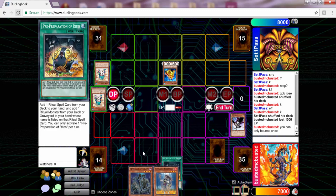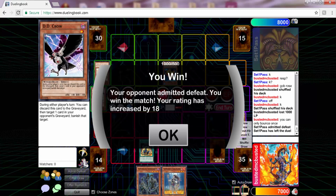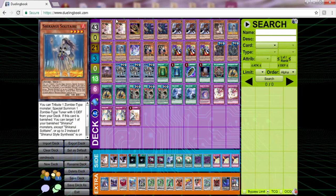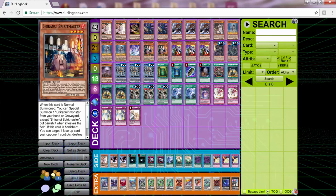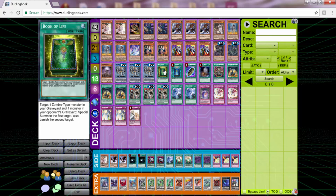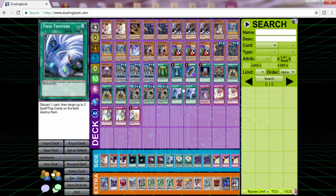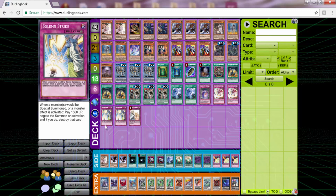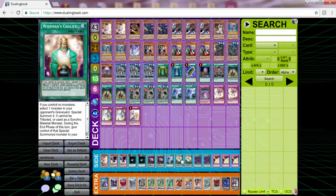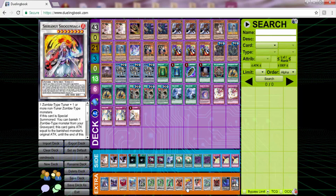Then I top deck a Pre-Preparation of Rites, which is just stupid good, and my opponent concedes - like, damn, I'm not about to play against this. The Pre-Prep was amazing. Sadly it wasn't the greatest back and forth to end the match, but we got the victory. I just love Ash Blossom. Thank you guys for watching - let me know if you enjoy these Dueling Book matches in the comments, and if you'd like to support the channel just click an ad. I'll see you guys tomorrow.